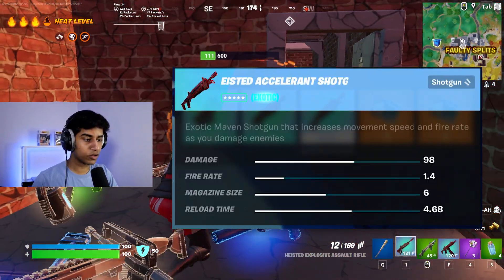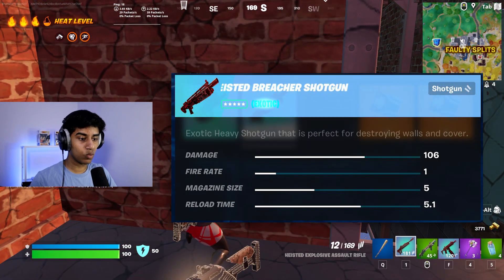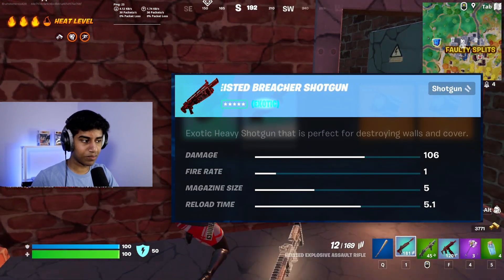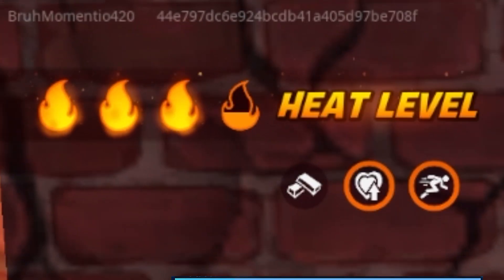So we got two brand new exotics. The other exotics include the exotic shotguns: there's an exotic Maven Auto Shotgun that increases fire rate as you deal damage to opponents, and there is the exotic Heavy Shotgun which has the same property as the Heavy Sniper in that it can break buildings in one tap.